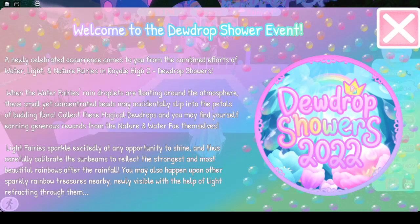When you enter the Royal High campus — the current new school, not the new new one yet — you get this new pop-up saying 'Welcome to the Dewdrop Shower Events.' It comes from the combined efforts of the water, light, and nature fairies. Royal High 2 probably means the second school.